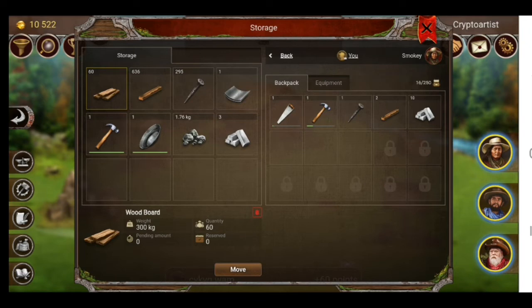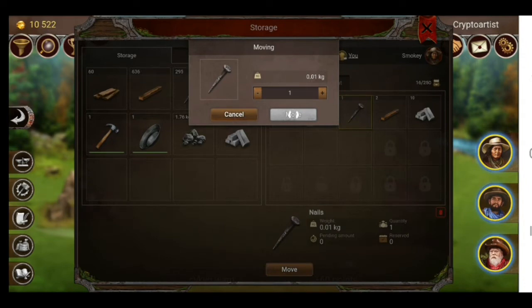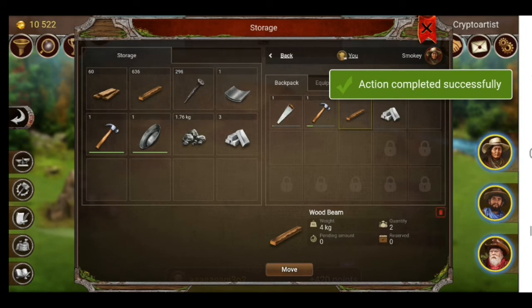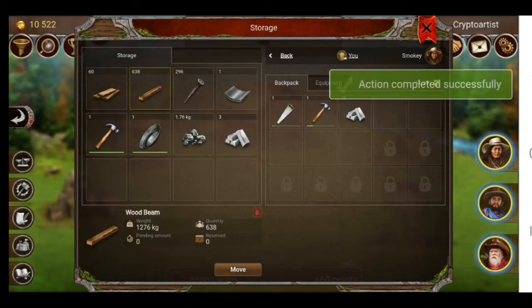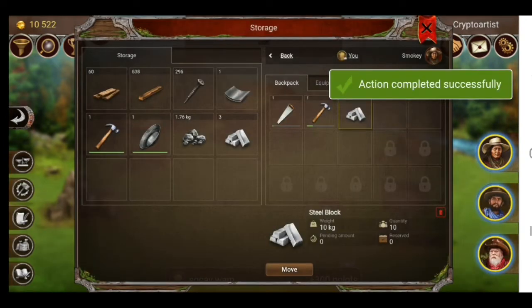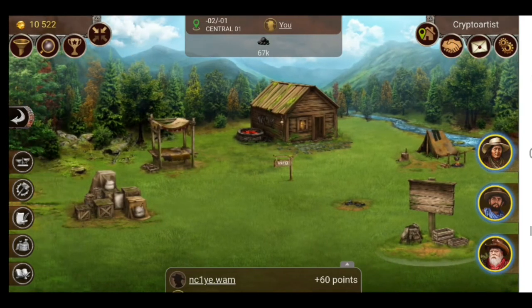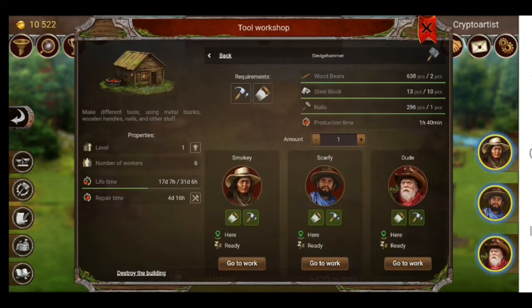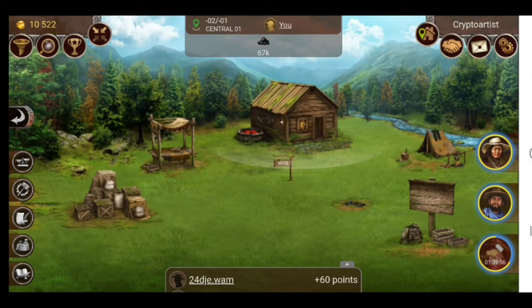The worker is called Smoky. I'm dropping the items — including the steel blocks — into storage at the tool shop. Now I'll create work: sending a worker called Dude to manufacture the sledgehammer.